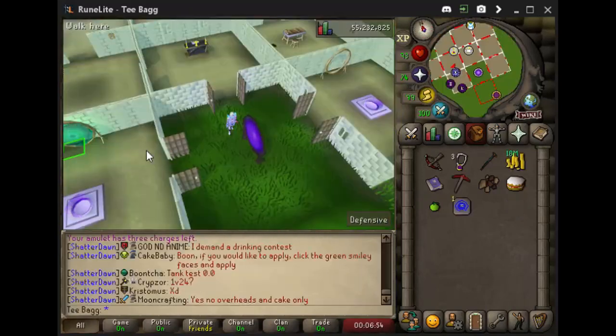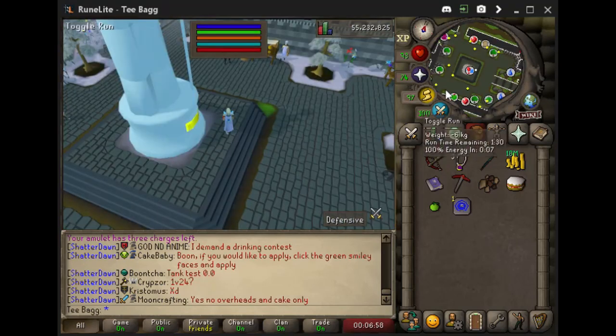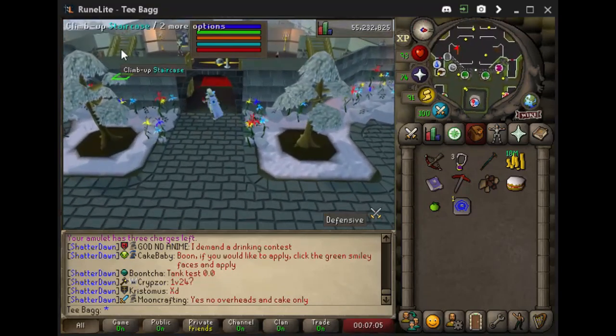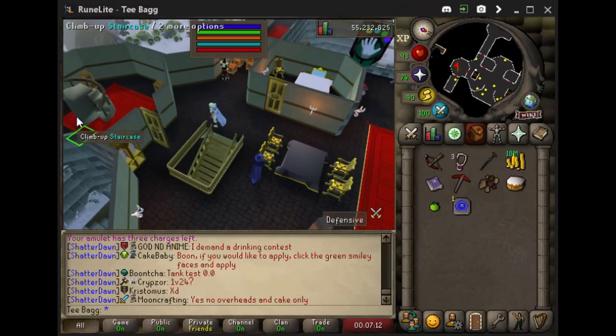We're close — one more to go. For our final task, we have to pray at the altar in Kourend Castle. We can either teleport directly to Kourend Castle, use our Xerics Talisman with the Heart option, or simply run south from the Arceus Library. Once inside Kourend Castle, make your way up to the third floor and finish your final task.